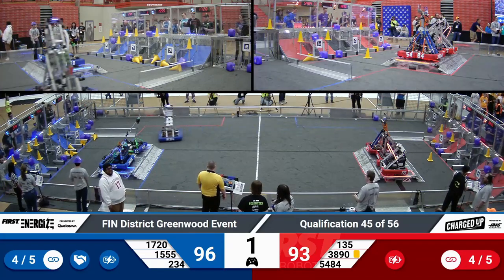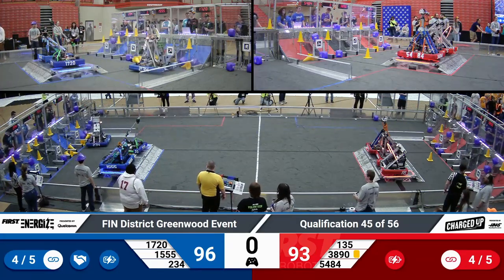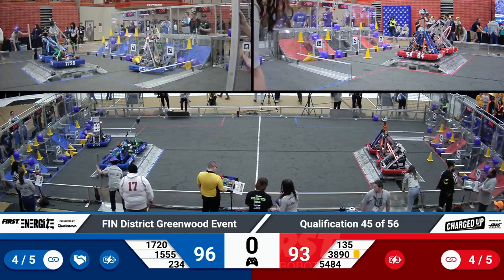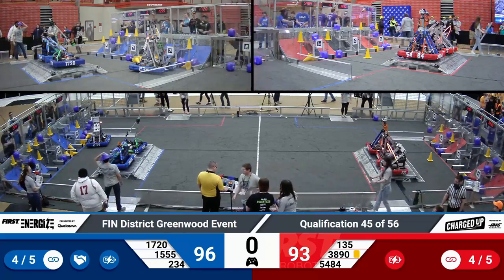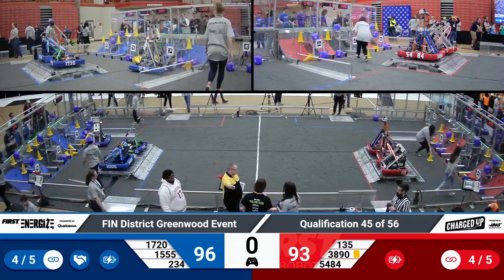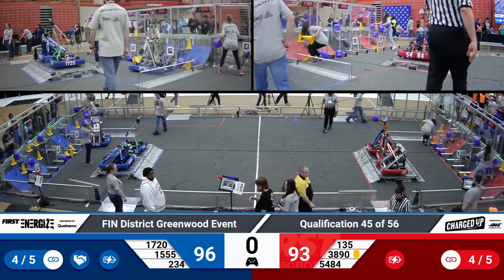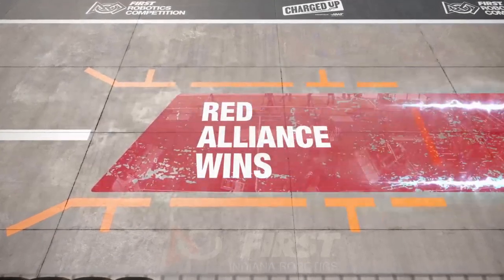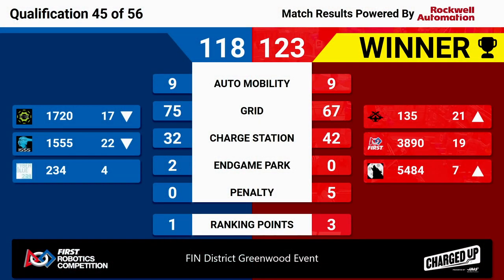Final seconds here in the match. 96-93 is the score in favor of Blue coming out at the end of the match. Final scores getting tabulated, and we'll show you them in just a little bit. Here the scores come — it is the Red Alliance taking the win home, 123-118. Just five points separating both alliances. Red Alliance with three ranking points; Blue Alliance getting one ranking point. Well done.